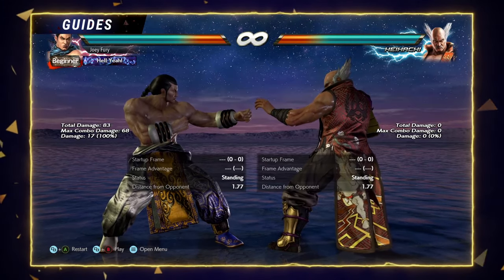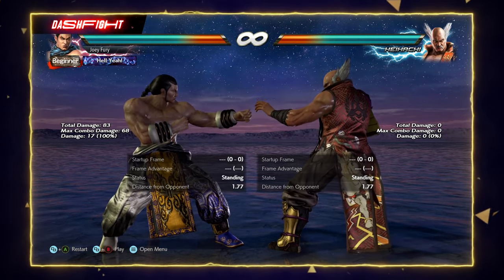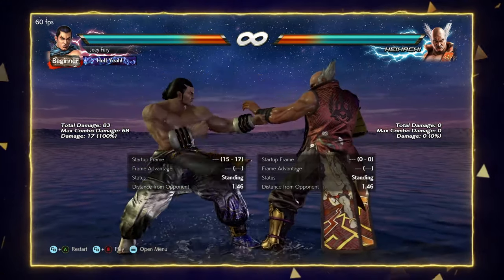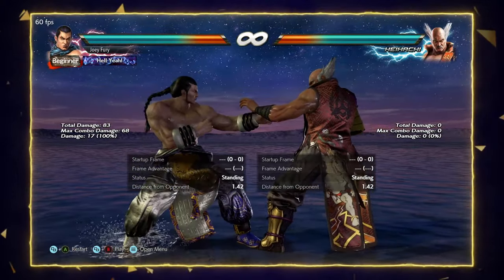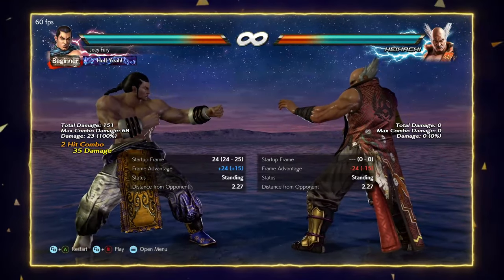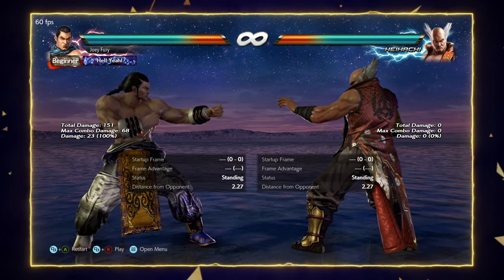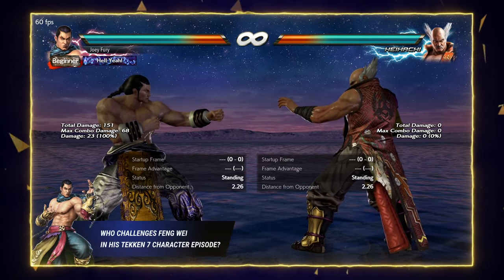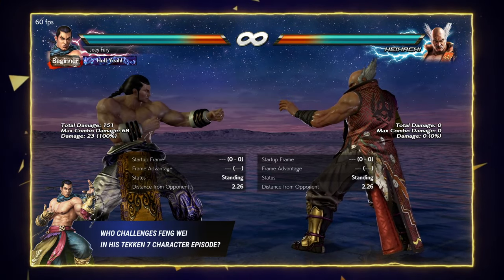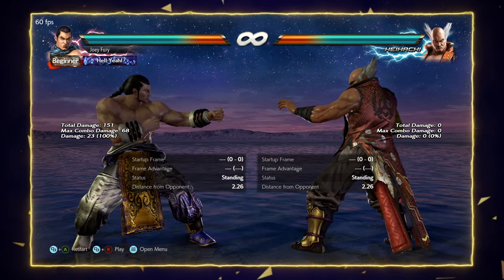Feng's block punishment can be a bit lacking when Feng blocks moves in the minus 15 to minus 17 range — there's a definite possibility the hopkick is not going to reach. You'll have to settle for back 1+2 or down back 1-4. And lastly, Feng tends to rely on getting in close to apply his poke-based pressure, so characters with excellent backdash distance and keep-out game can be a real problem — Eddie, Noctis, Elisa, Punemitsu, characters like that.